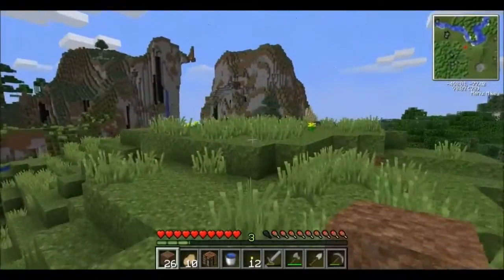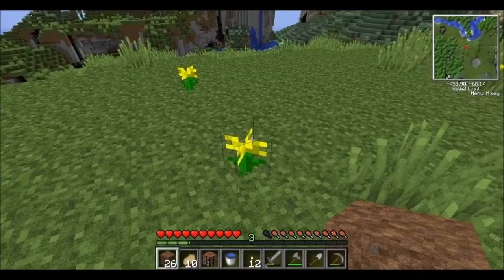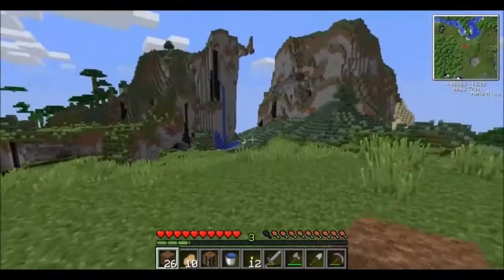Now, this over here is our next biome. These, by the way, are dandelions, used for coloring wool.